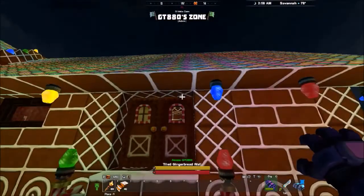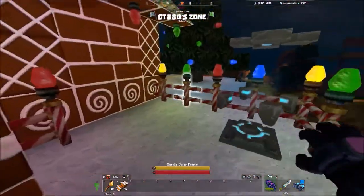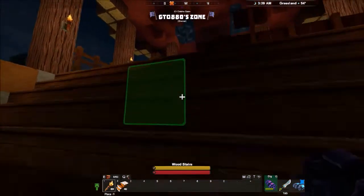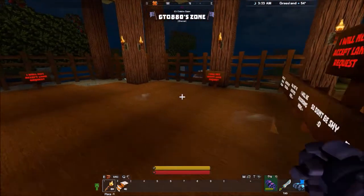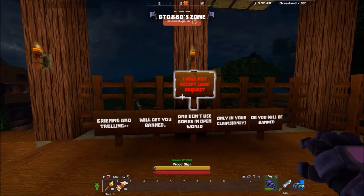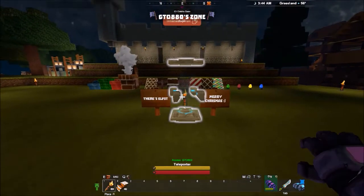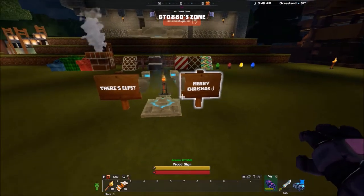I really like this place — it's really nice, especially at night. As you come from spawn, this is the place here. You will see red signs saying I will not accept friend requests. Here we got the teleporter I was mentioning.